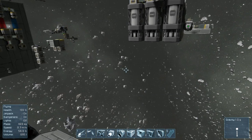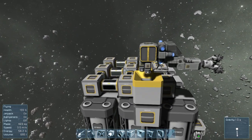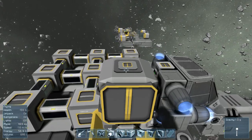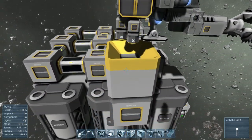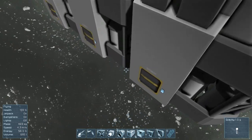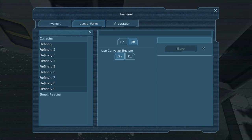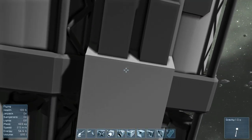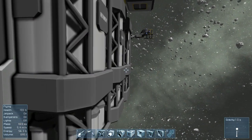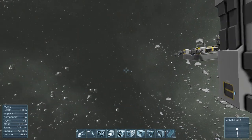Now, on to what was happening in the very first example where all the items were going to one refinery. Here we have nine refineries. If we turn on the ejectors from our mining ship, the items will always go to one refinery — in that case it is this refinery. However, if the refineries are off, they go to the closest refinery, which is the first refinery placed, and that is the closest refinery.